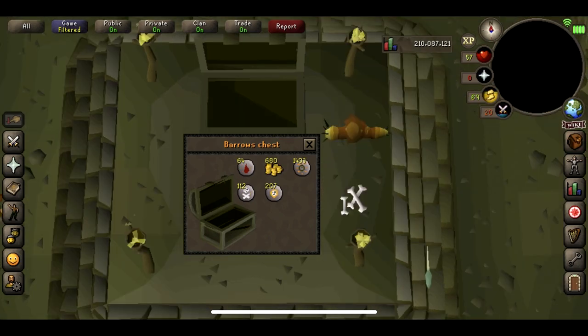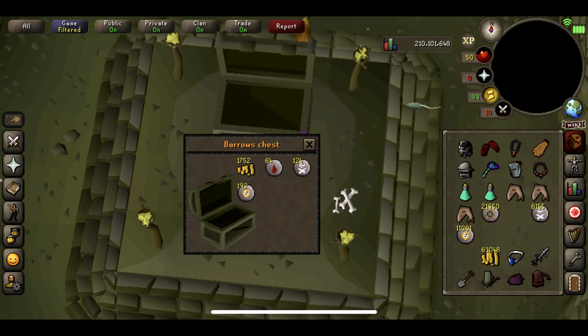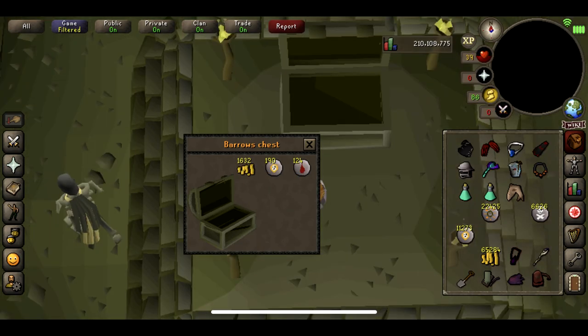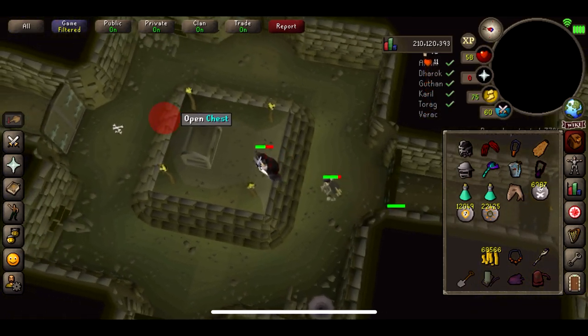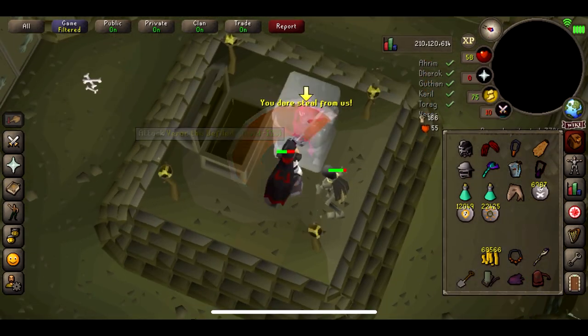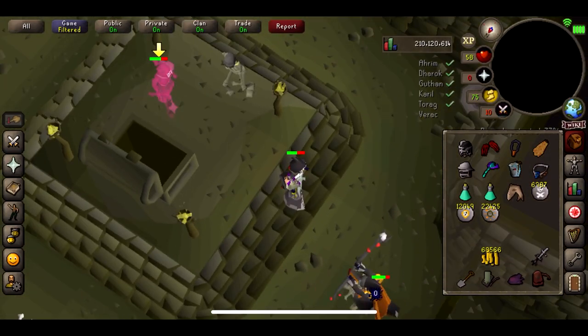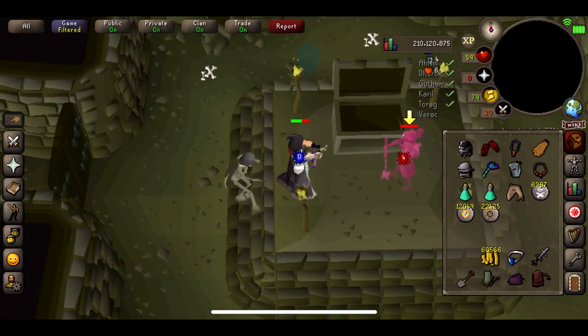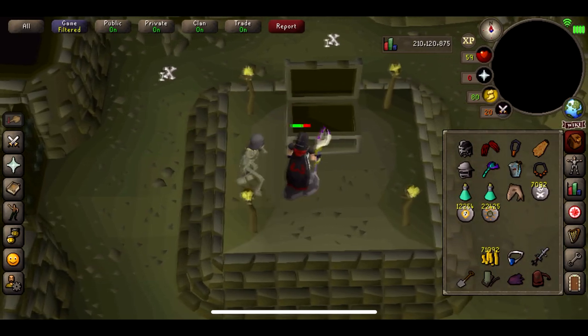More absolutely nothing from the next set of chests. Okay, this should be the last chest of the five hours — Verac should be in here. Get the spec off, nice. Now we can chill and watch him die... and the loot is nothing.